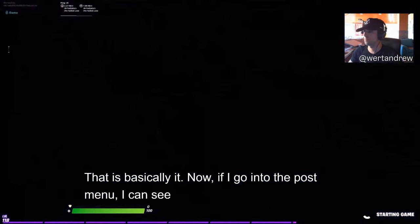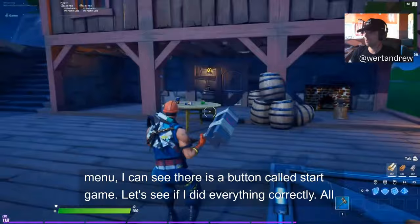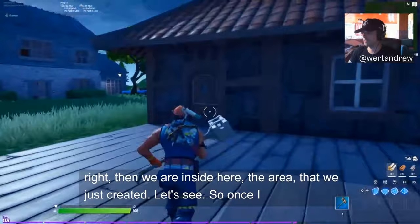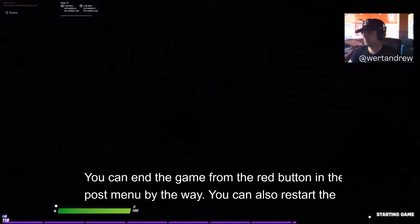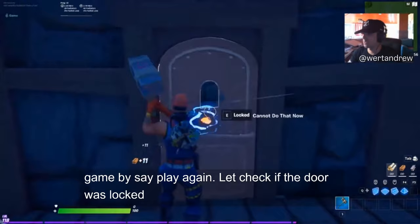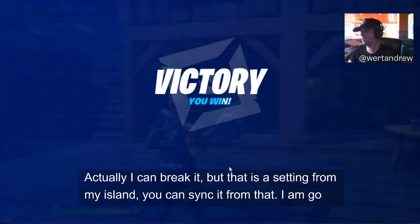Now I go into the pause menu and hit Start Game to see if I did everything correctly. I'm inside the area we created. I press E to interact — the key disappears. Let me check if the door was locked initially. Yes, it was locked. I can break it with my pickaxe though — that's a setting I can change from the My Island menu. Let me show you how to make everything not breakable so the player can't cheat.